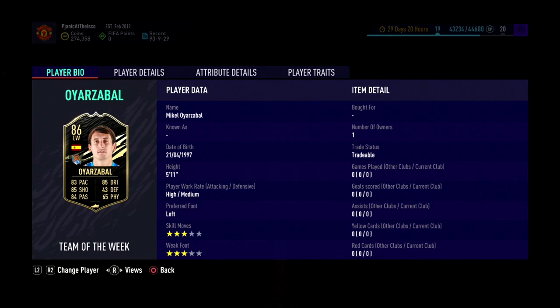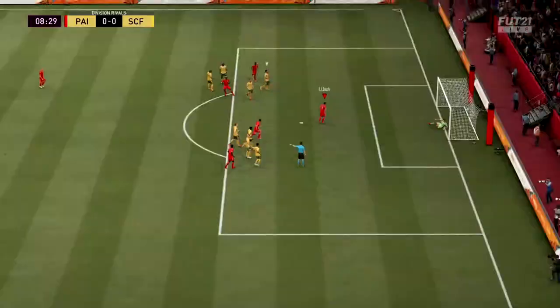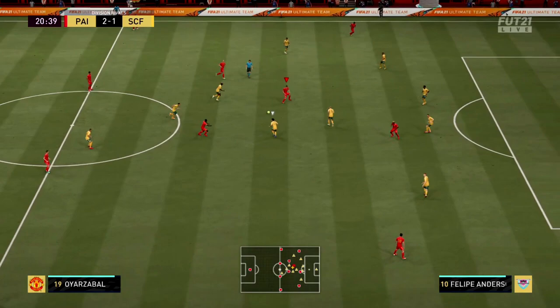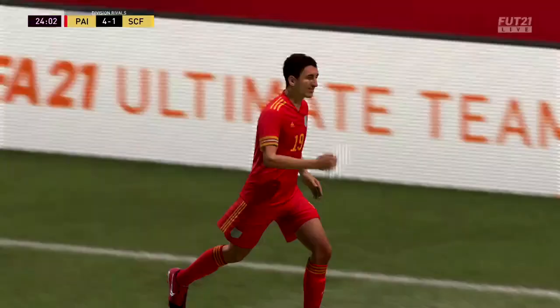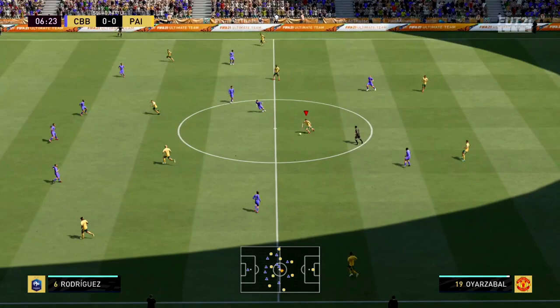I'm going to talk about him in two ways: as a left-sided CAM, and as a central attacking midfielder. Those are the two positions I recommend. I don't think wingers are actually as good in this game anymore. I often find they're better off as left-sided or right-sided attacking midfielders versus just left wing or right wing. It just feels like they play a lot better as CAMs — they get a lot more involved in the play.